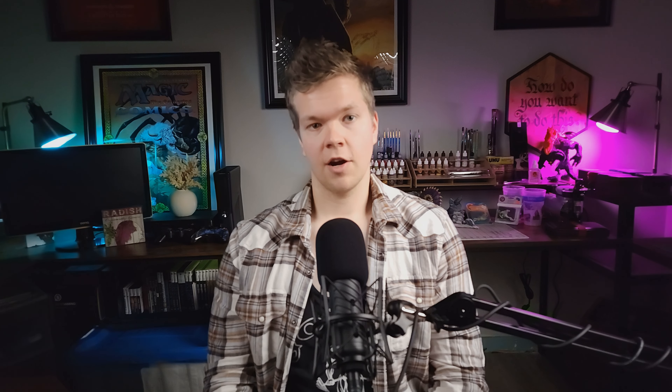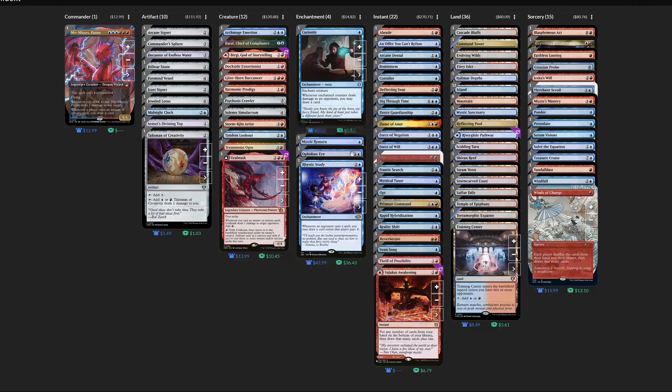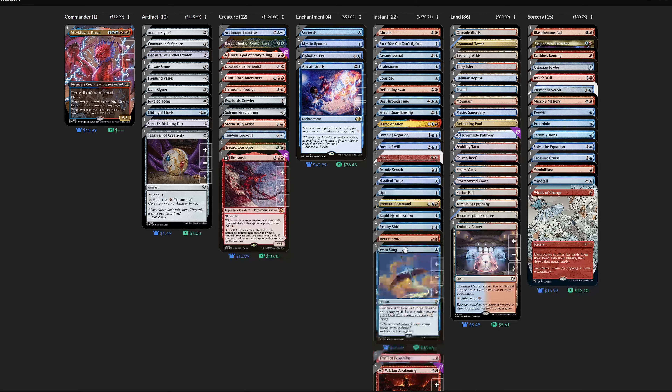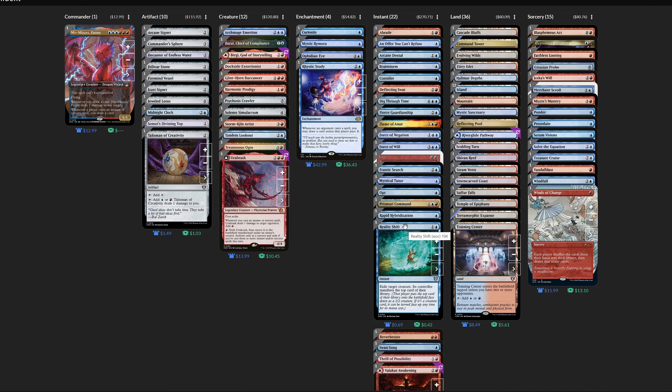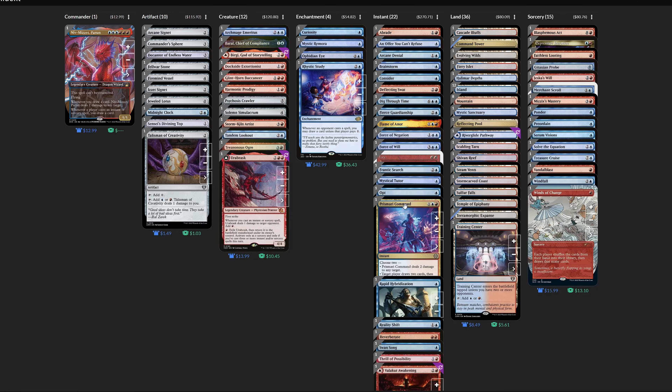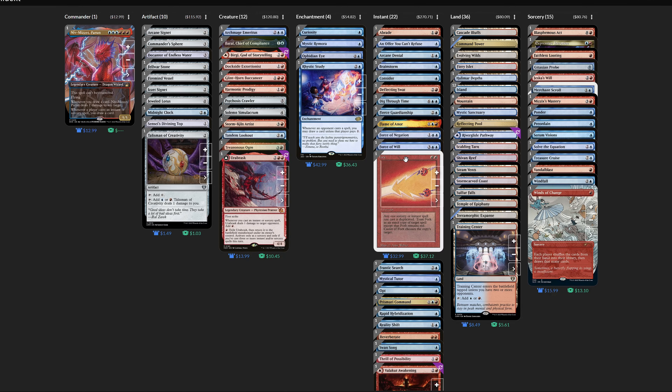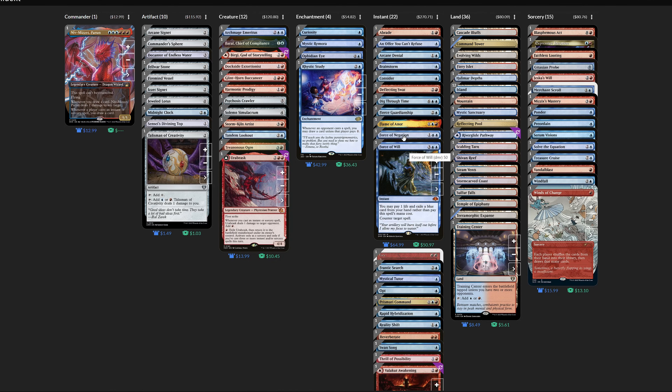Let's talk about ramp. Normally I auto-include things like Sol Ring, but if we review our current decklist, the number of colorless mana needed is actually quite low. Not to mention the slot that Sol Ring takes up can be filled by a card that produces some type of colored mana. After all, Niv-Mizzet requires three pips each of blue and red, and Sol Ring generally doesn't help us get there. In my various games with Niv, I found that I never once regretted cutting Sol Ring — it just makes you even more of a target for an extremely low payoff in 99% of circumstances.